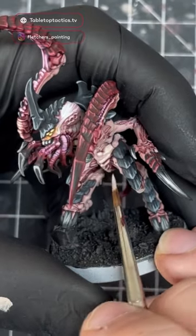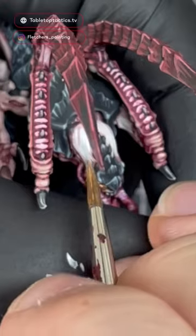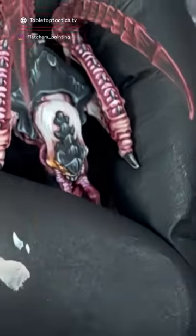For our first highlight, I'm going to use Rakkar Flesh on the skin, and then Ivory for the point I want to be brightest.